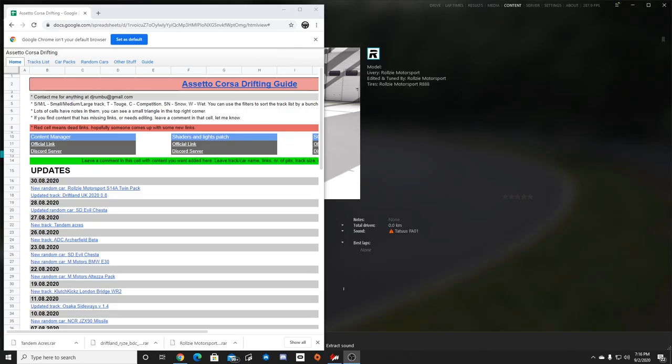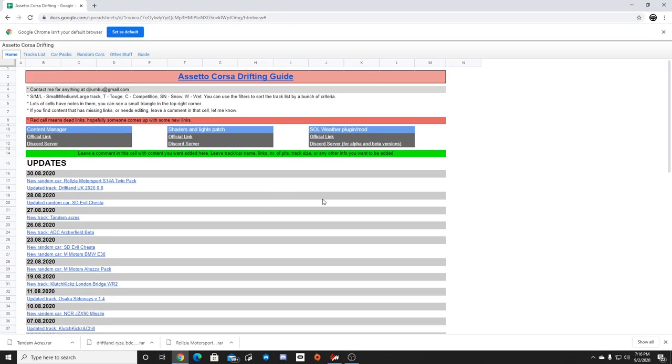So we haven't been on the Google Doc in a minute and we do have some new things on the doc - two new random S14 cars, Drift Land UK 2020, and Tandems track. We're gonna take a look at those two tracks and the S14s, so let's get to it.